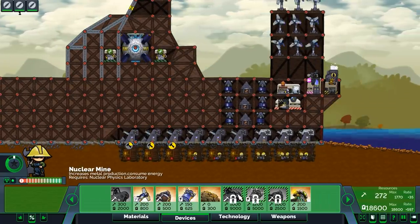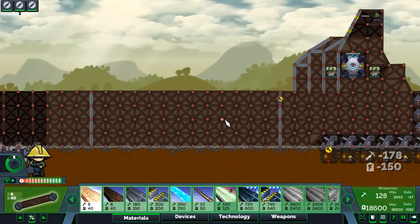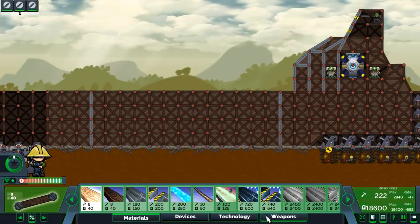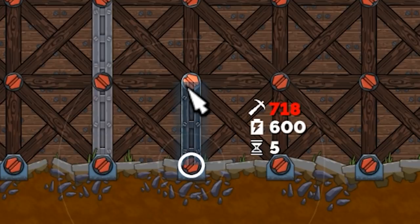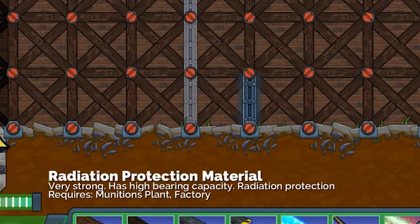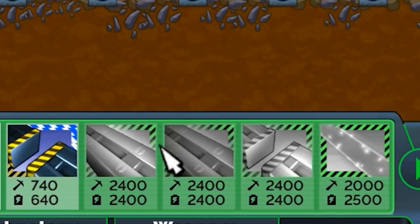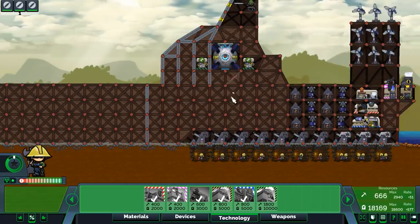The nuclear mine increases metal production but consumes energy. We've got the area here for our nuclear power plant — we got lead. I could upgrade this to 718 minerals for lead, and then radiation protection material is 2400 — are you kidding me? I am never going to financially recover from this. It's a lab so I feel like it's safe, but I don't want to put it next to my core.